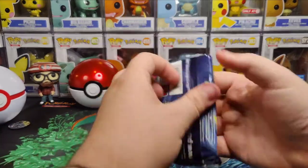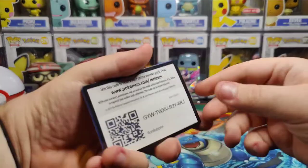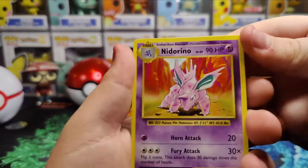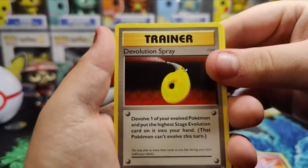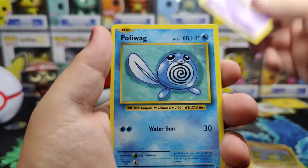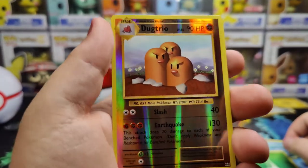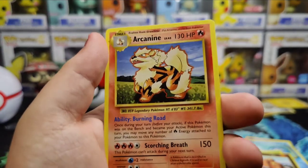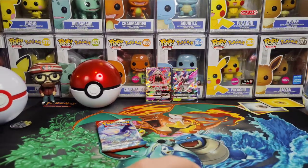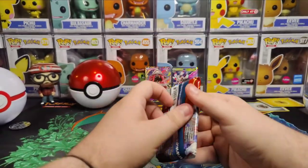Let's go with the Evolutions. There is the code card. We have Nidorino, Evolution Spray, Brock, Grimer, Onix, Nidoran, Mail, Polywag, Grass Energy, Dugtrio as our reverse, and on the very end we have a regular Arcanine. We have pulled that so many times on this channel — they're never going to let us get the holo of that, are they.